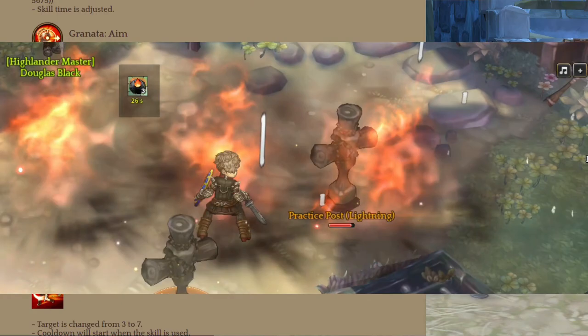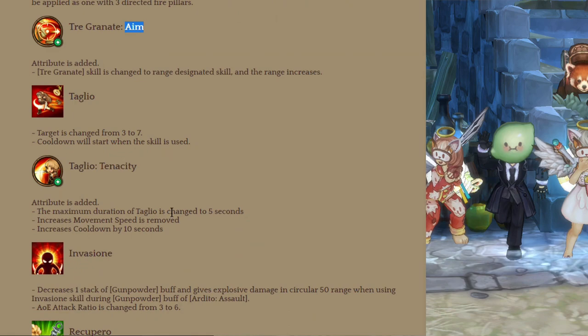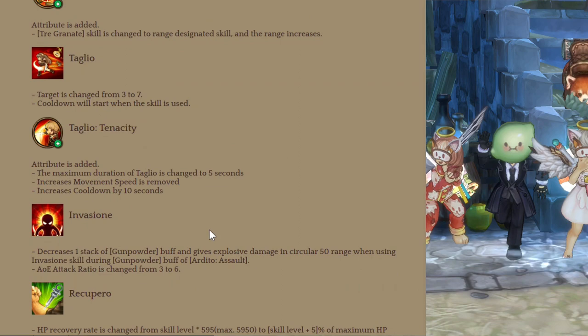In my opinion, this is way better. There is another Aim attribute, which means you can throw it wherever you want. Then Taglio got an increased number of targets. The attribute for Taglio increases the duration but increases cooldown by 10 seconds.